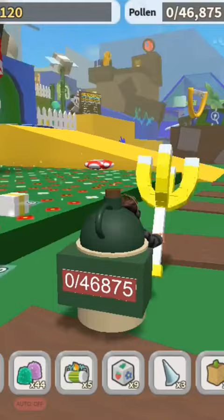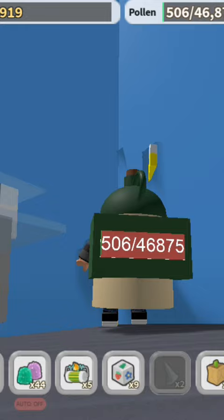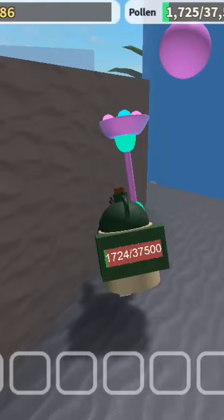We gotta go up on that slingshot. As you can see, we are right where Dapper Bear's place is. Go over here in this corner and use a stinger and a smooth dice, wait a little bit, and done — we have the gummy baller! Let's go to a field and test it out.